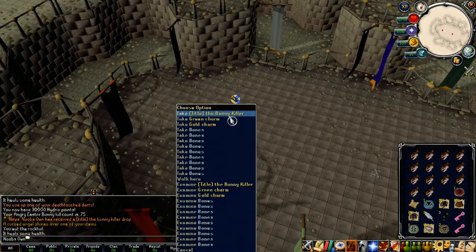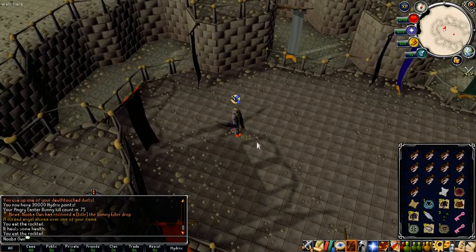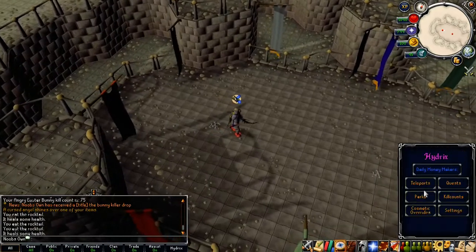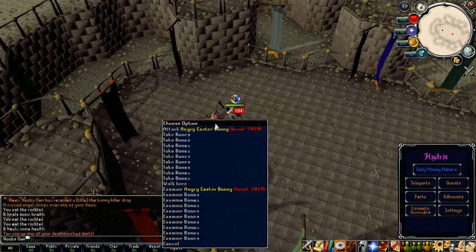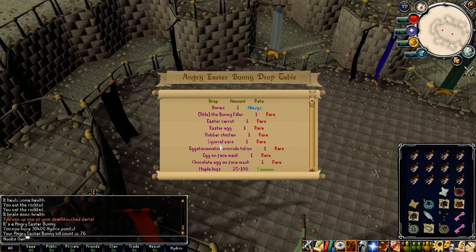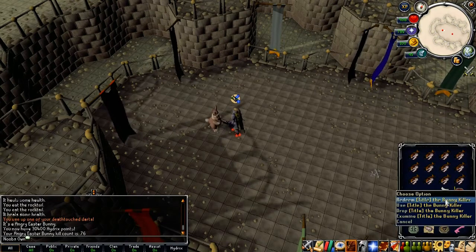At kill count 75, we get the title 'The Bunny Killer' — that's one more rare drop. Let me check what's left: we got the Bunny Killer, Easter Egg, Squirrel Ears, and the Exterminator Override. We still need three rare drops — the Chocolate Egg on Face Mask, the Easter Carrot, and the Rubber Chicken.